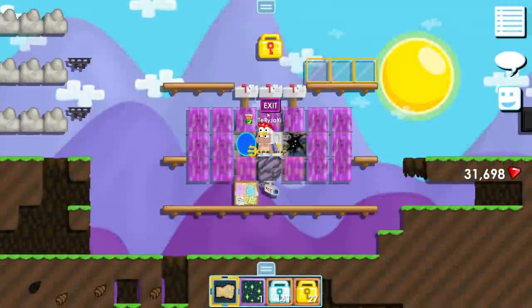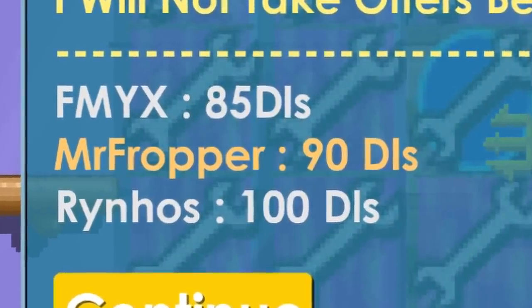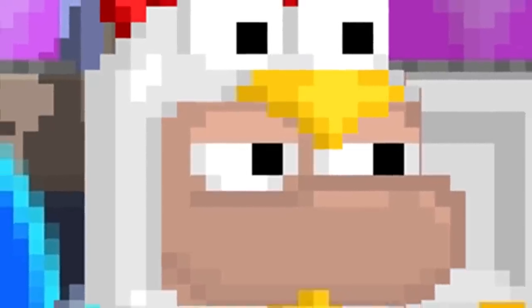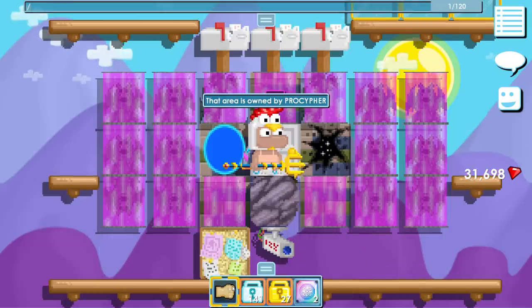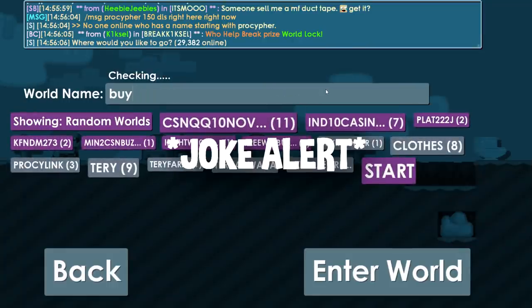How much is Buy Rooster actually worth? There's a bulletin board — the world is currently not for sale but they're taking offers, starting at 150 diamond locks. Literally no one offered that, only below that. I want Buy Rooster. I don't need it because the rooster heads are selling perfectly fine in my main world, but I need this world name — it belongs to me. Who is the owner? Pro Cipher. Let me message him — 150 diamond locks, right here, right now. Okay, he's not online. Well, never mind then.